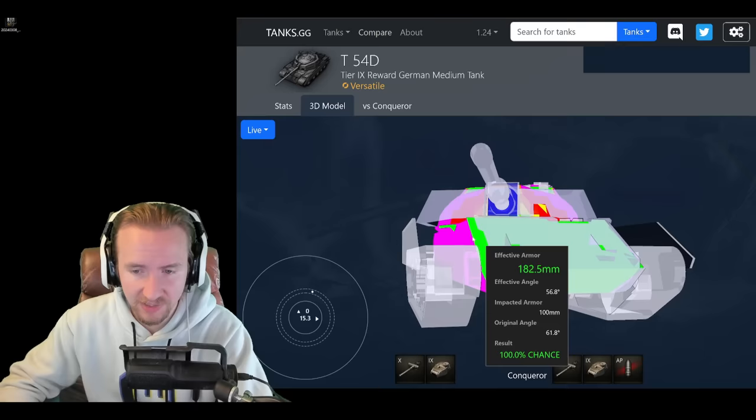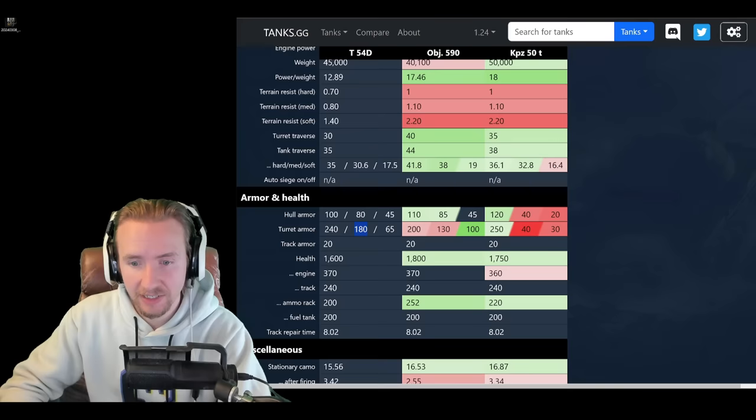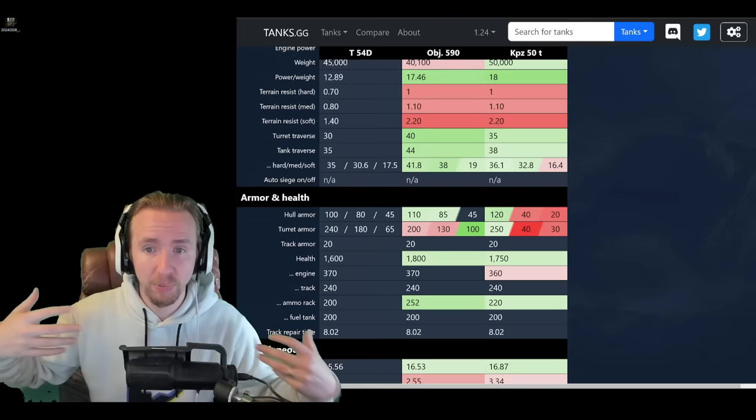Most people, when they see a medium, are just trying to shoot the hull. You need to think of this thing more like a Super Pershing at Tier 9, which is why the vehicle definitely needs to be taken seriously. Unfortunately the vehicle only has 1,600 hit points, so it's questionable whether you should improve this with a durability device, as it's not really getting that much of a bonus compared to the other two vehicles. Or you could look at it as an aspect to improve the tank to match the bulk of the 590 and Kampfpanzer.